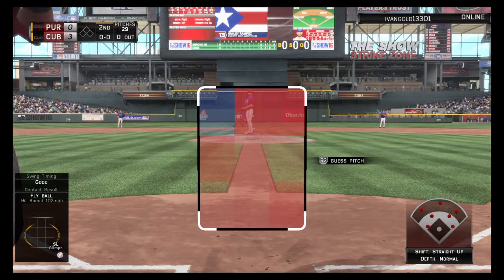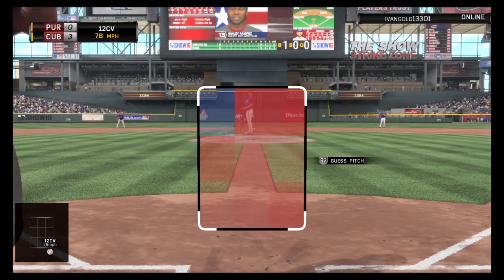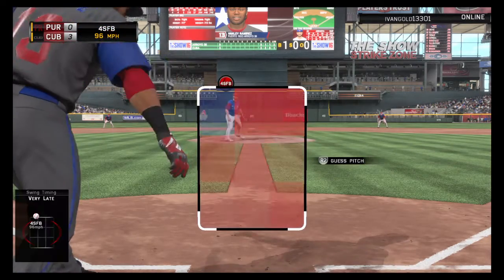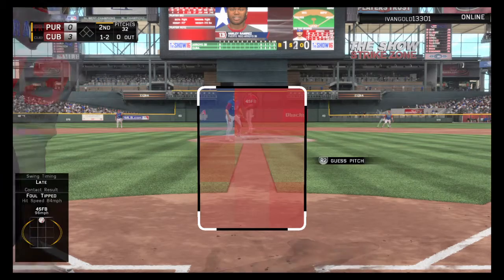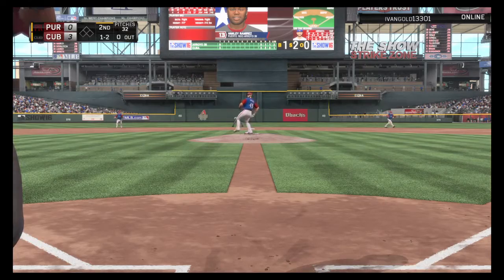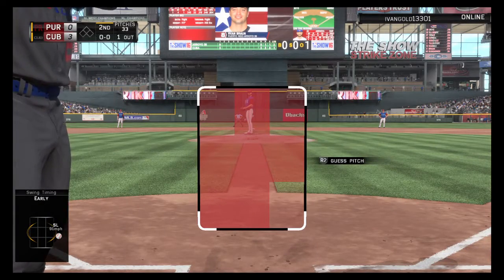Leading off the inning, Hanley Ramirez. I love a guy like this leading off — he makes good contact and can run. He starts the second with a curveball taken for ball one. Swing and a miss — blown by him at 96 — a ball and a strike. He's a little behind on that swing, needs to shorten up and protect the plate. Arrieta's ready looking to put him away on 1 and 2, and he misses swinging — strikeout, one away.